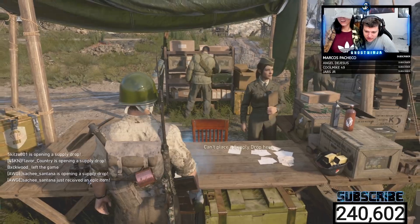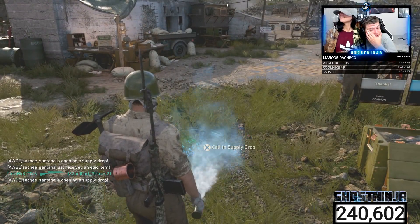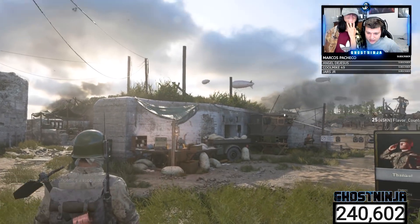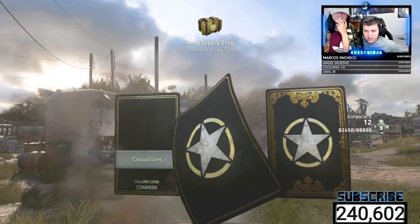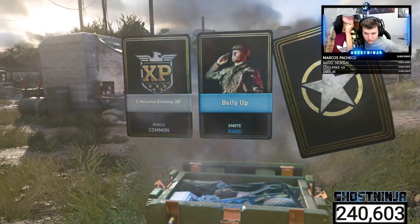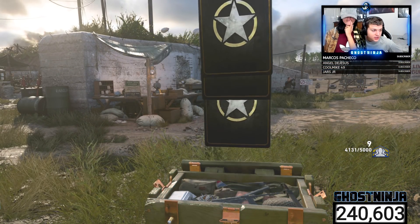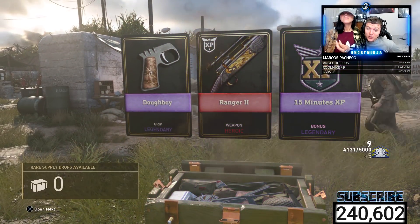So that's the 50 starter pack. Apparently just open them. Wait, how did you just get another rare supply drop? Alright, open it. Heroic! Yo, that's a sniper. That's actually dope. What is that? That is sexy — wait, what is that? Go back.